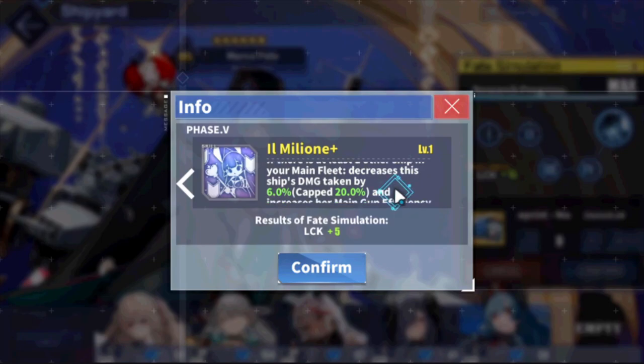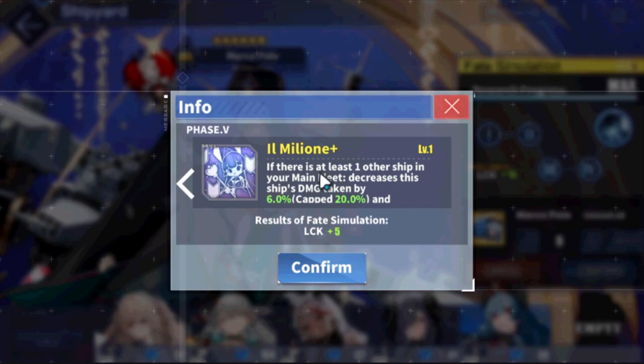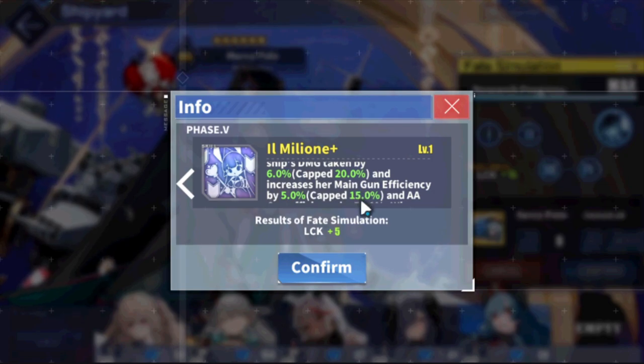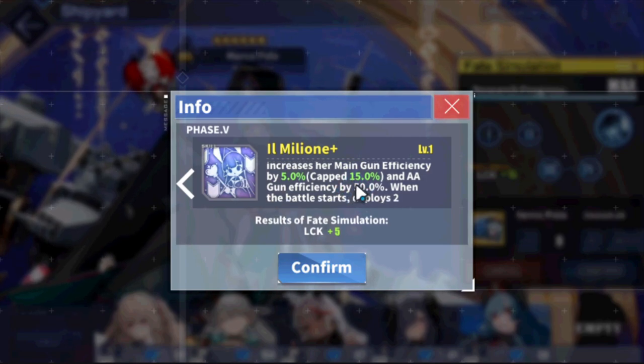And lastly, Marco Polo. Marco Polo got a long one here, so I'll go through it while looking at her other skills on the wiki because a lot of things have changed for her. Il Milione Plus: if there is at least one other ship in your main fleet, decrease this ship's damage taken by 20% — that's already a thing, it doesn't change. She also increases her main gun efficiency by 15%. Initially it was 10% main gun efficiency, now it's 15% — a 5% increase, which is always welcome. More damage for Marco Polo is always needed. And anterior gun efficiency by 50% doesn't change either.